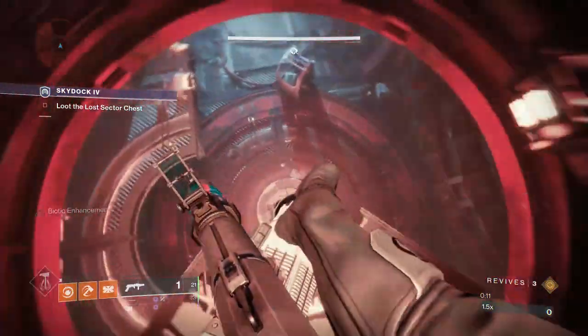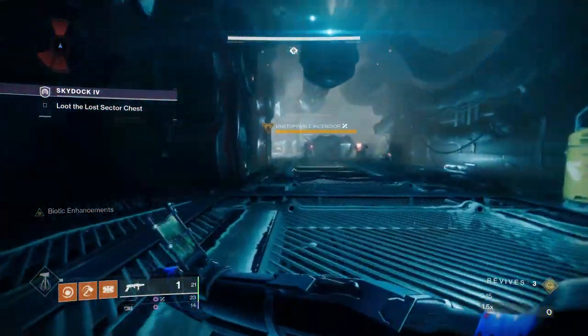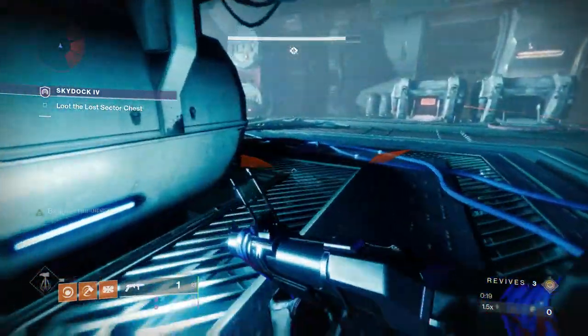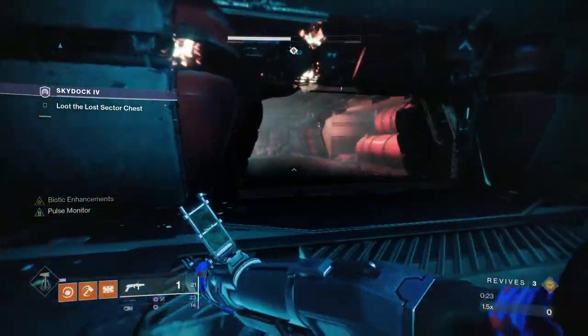Once you get in the boss room, there is at least one unstoppable champion you will have to kill. Sometimes you might have to kill another one, but in most cases you generally only have to kill the one unstoppable champion. I know it says you might have to face barrier champions, but believe me, you don't at all — that's why I was using a blinding grenade launcher.